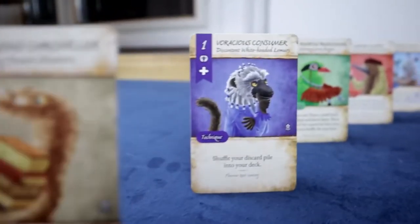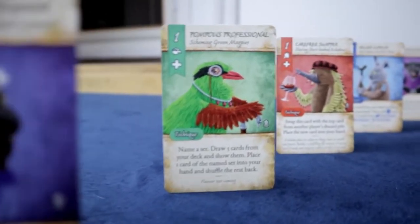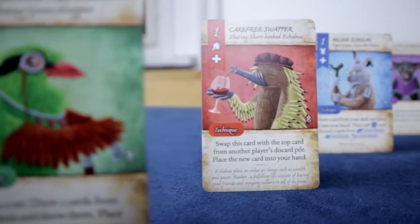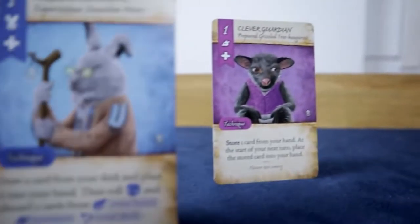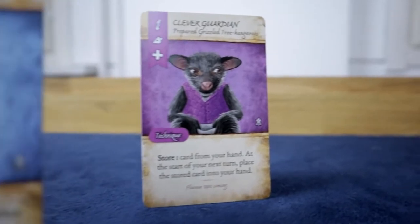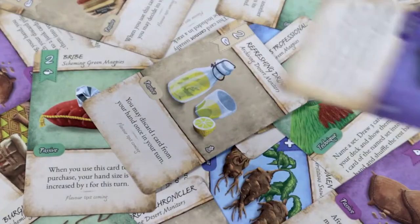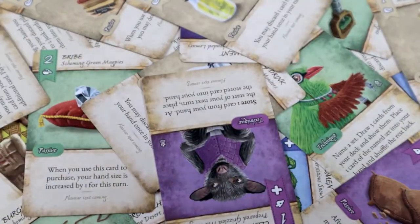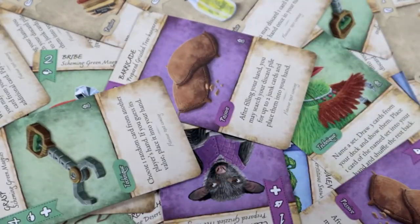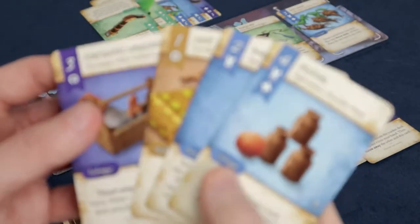Archiving desert monitors, discontent white-headed lemurs, scheming green magpies, sharing short-beaked echidnas, superstitious snowshoe hares, and prepared grizzled tree kangaroos. In the game, you are a merchant competing in an intense trading competition. Your path to victory is filled with tight turns and tough choices as you improve your deck, build your merchant stall, and sabotage your opponents.